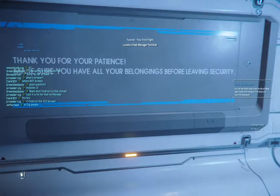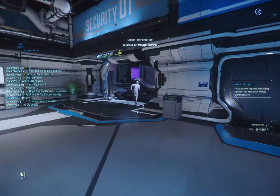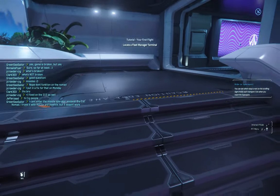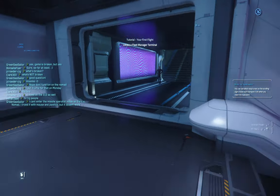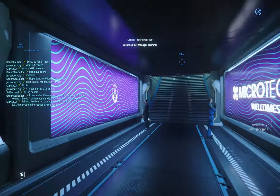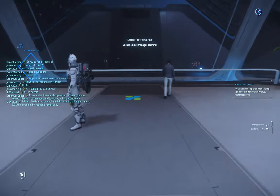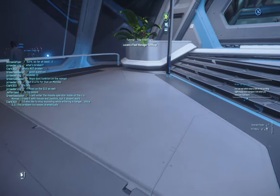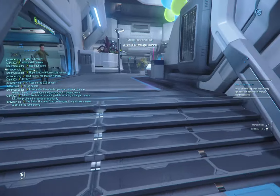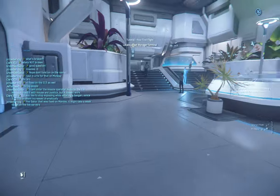Make sure that you have all your belongings before leaving security. There we go — spaceport lobby. The game has some loading screens — not the obvious kind with a spinner, but I noticed that when I was dropping down in the elevator, there was a wall screen in the background that wasn't very noticeable. It even stuttered.